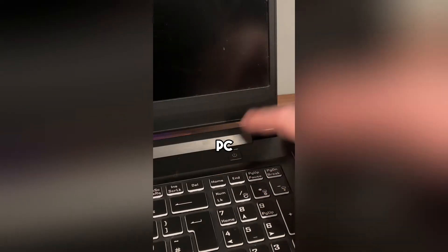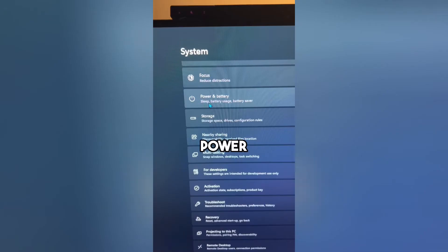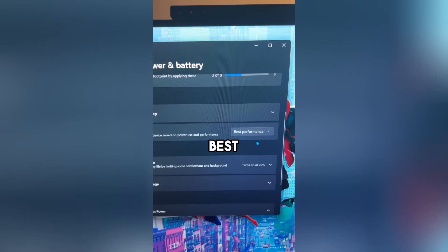If you turn on your PC and it's starting to slow down, here's what you can do. First go to Settings, press Power and Battery, and enable Best Performance.